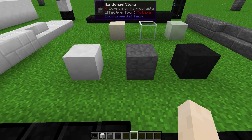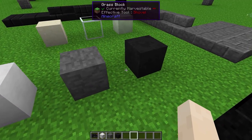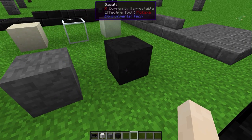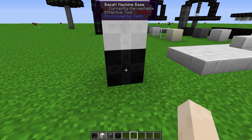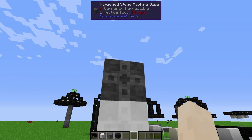Environmental Tech adds three blocks to world generation: Alabaster, Hardened Stone, and Basalt. Machine bases can be made from any of the three blocks added — from the Basalt, the Alabaster, and the Hardened Stone.